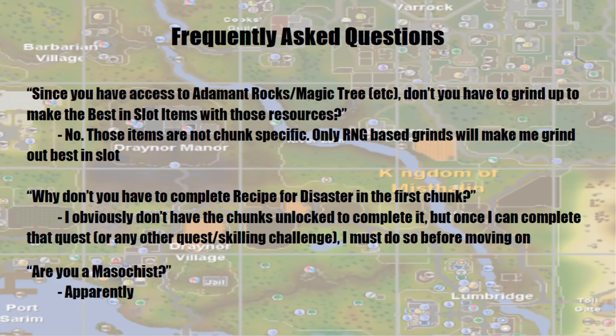Here are some frequently asked questions. First: since you have access to adamant rocks, magic trees, etc., don't you have to grind up to make the best-in-slot items with those resources? No — those items are not chunk specific; only RNG-based grinds will make me grind out best-in-slot. So unlocking an adamant rock in Al-Kharid does not mean I need to grind to 88 Smithing to make an adamant platebody. Second: why don't you have to complete Recipe for Disaster in the first chunk? Simply because I don't have all the chunks unlocked to complete it — but once I can complete any quest or skilling challenge, I must do so before moving to a new chunk. And yes, apparently I am a masochist for doing this.